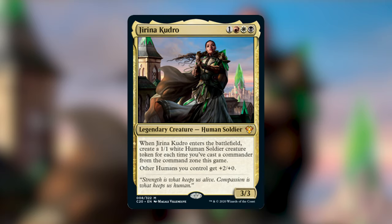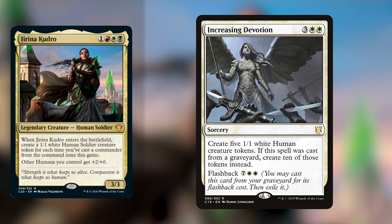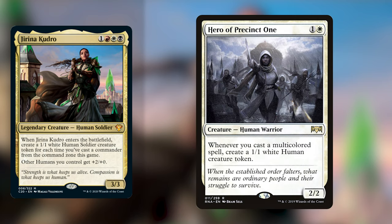Moving on to the Ruthless Regiment commanders. First off, we've got the face commander Jirina Kudro. She costs 1 generic, red, white, black for a 3/3 Legendary Creature Human Soldier. When Jirina Kudro enters the battlefield, create a 1/1 white human soldier creature token for each time you've cast a commander from the command zone this game. She also gives other humans you control +2/+0. This strategy is Mardu humans — making lots of humans and recurring them for maximum advantage. Cards I would play are token makers such as Gather the Townsfolk, which for 1 and a white creates two 1/1 human tokens; Increasing Devotion for 3 white-white, which creates 5 tokens and can be flashed back for 10; and Hero of Precinct One for 1 and a white, which creates a 1/1 human token whenever you cast a multicolored spell.